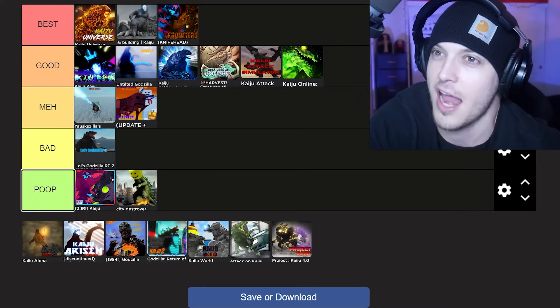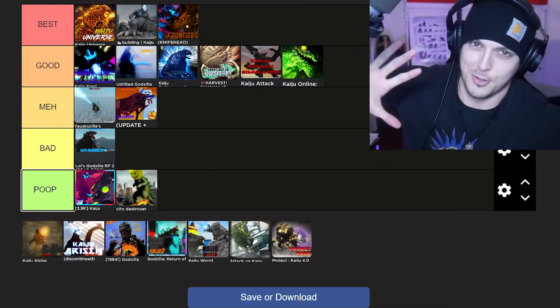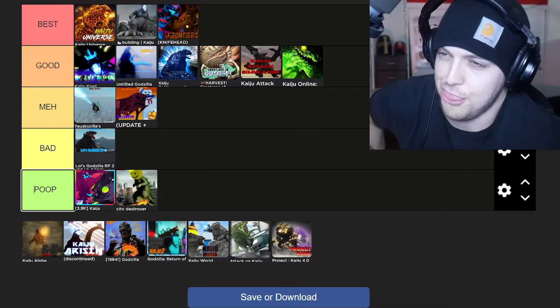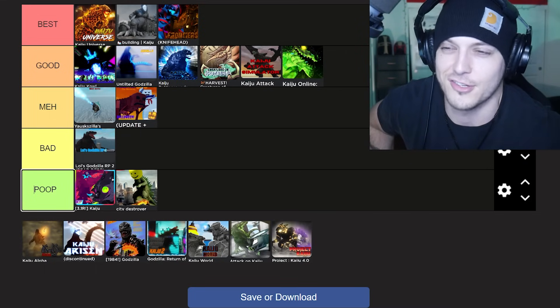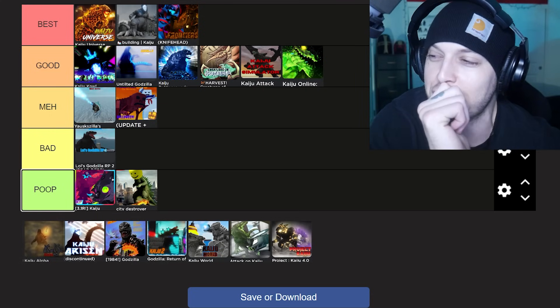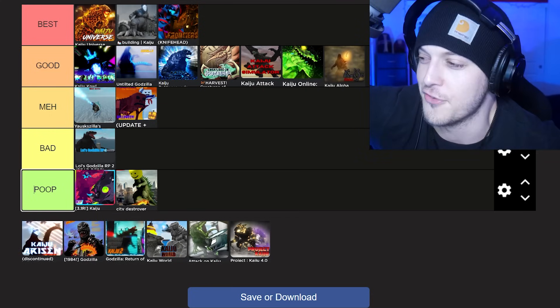Kaiju Alpha — it did have Muto Prime first, it did have Godzilla Earth first, and it has the most beautiful Godzilla 2014. They had to remove Godzilla Earth until they add other Kaiju for more diversity, but that 2014 is beautiful. And for that it goes under good. Plus Kaiju Alpha still has other stuff too.